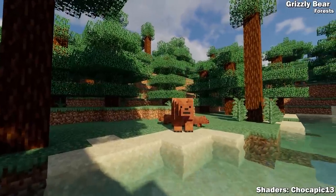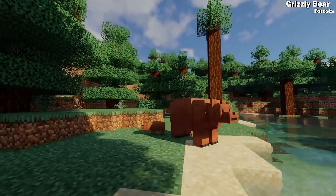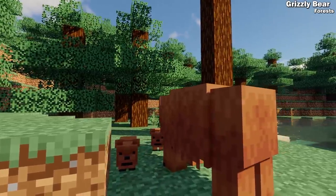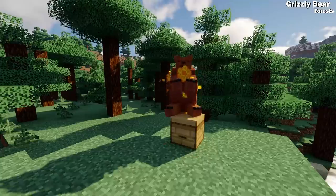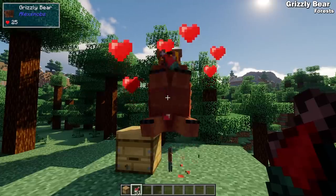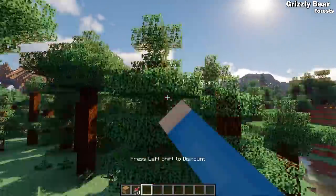The first mob we're going to take a look at is the grizzly bear. These omnivores can be found in forest biomes and will often have a couple of cubs following them around. While neutral at a distance, these guys will get hostile if you get too close. Grizzlies will tear into beehives filled with honey and feast on their honeycomb.